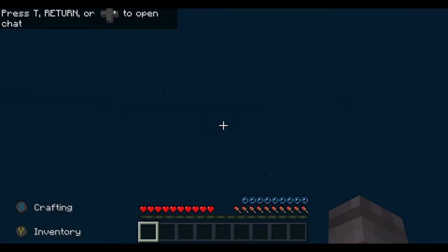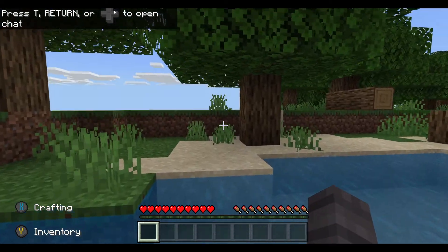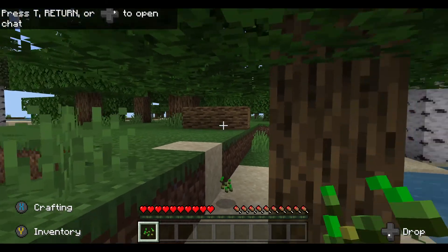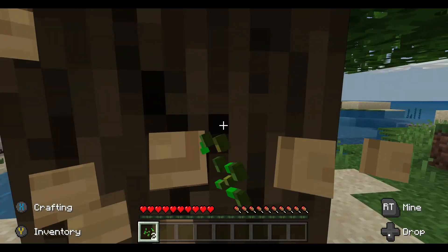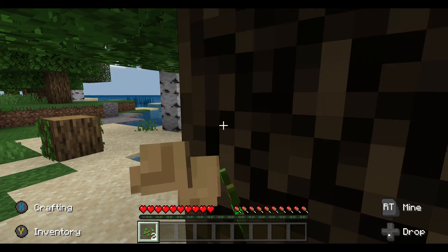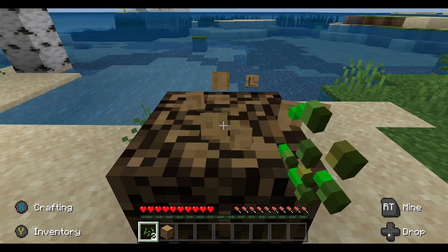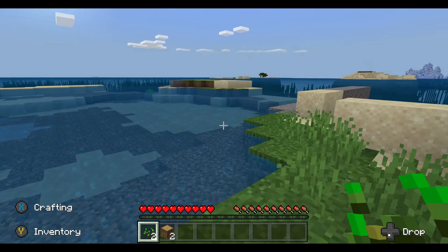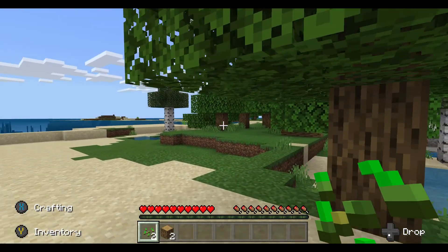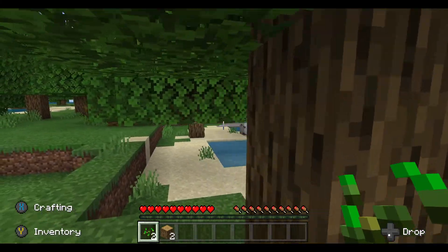Why would we spawn in the water? I think my game's haunted — that's great isn't it. Anyway, let's just gather some wood. It doesn't seem too bad — there's some ice over there, looks like a jungle over there, some more stuff to explore over there. Wait, what am I doing?